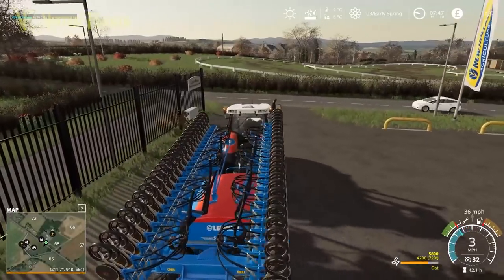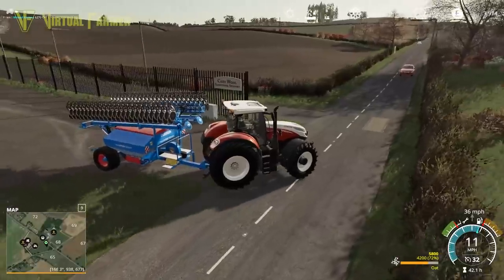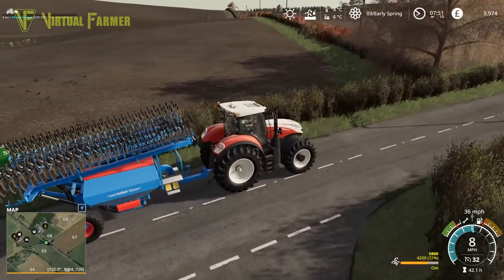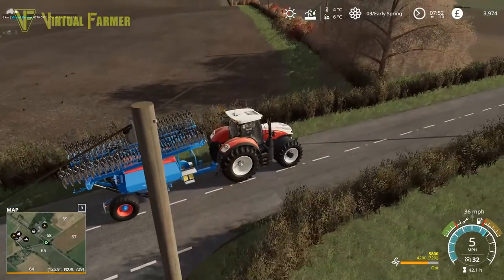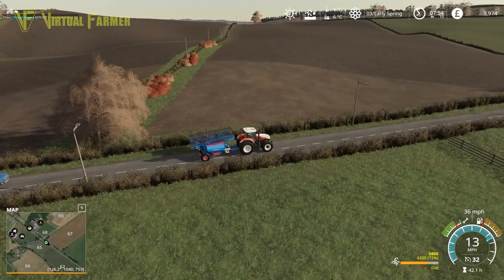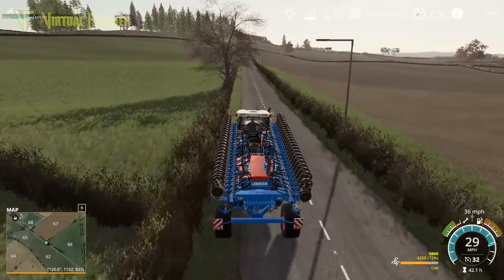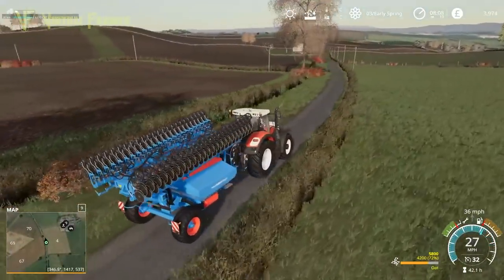Now it's Field 67 which is at the back of here. Looking at this I want to head up the side of the field. Interestingly there's a roadway marked on Field 68 that doesn't exist on the map, so I'm not exactly sure how to get into that field. I can see the roadway up there but it comes down to it rather than up to it, so I'm going to go and have a look at Field 70. I think Field 70 is going to be our entrance to Field 69, so let's head up there and see.